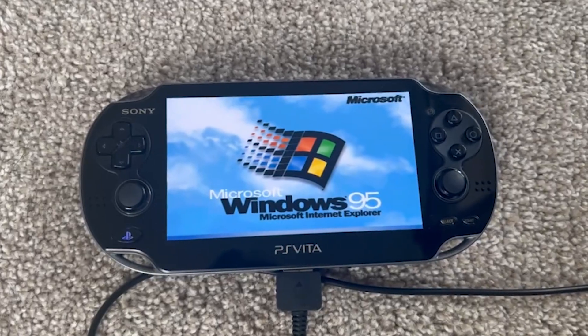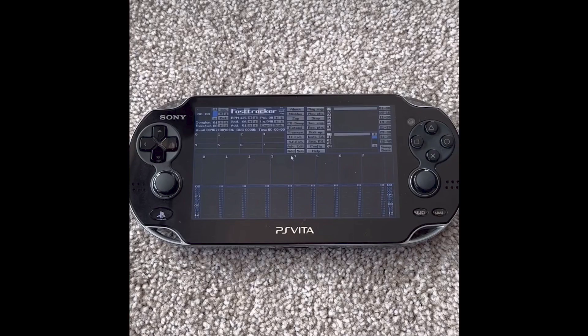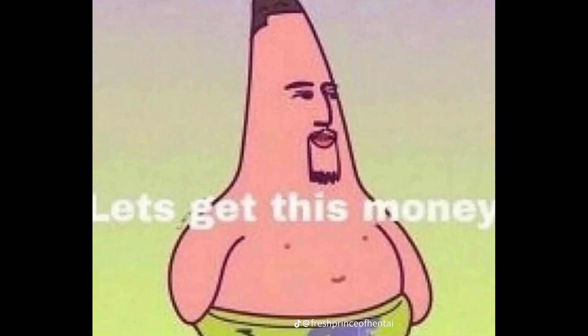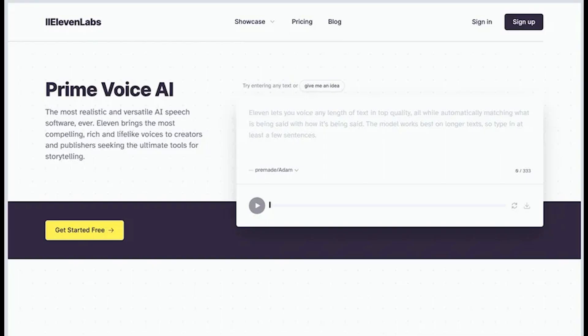Hey bitches, welcome back. Since we last spoke, I've got Windows 95, 98, 3.1, and FastTracker 2 running on my Vita. I'm going to show you how and then ramble like a lunatic for a little while. As always, I will include all you need to have a go yourself in the description, and my own project files and samples too, with a little help from my girl Rachel over at Eleven Labs.